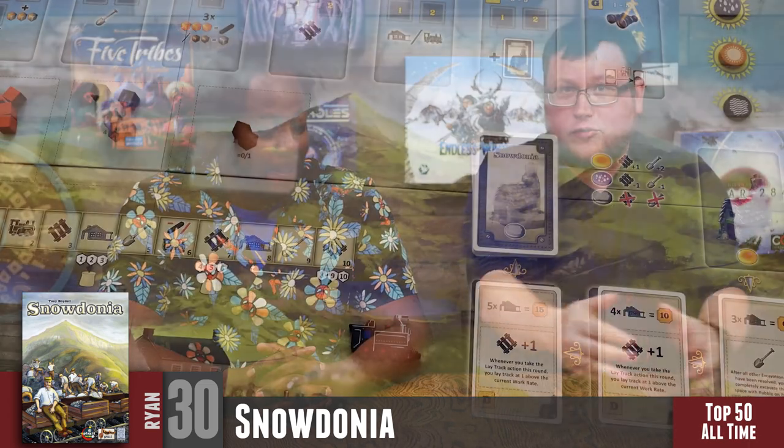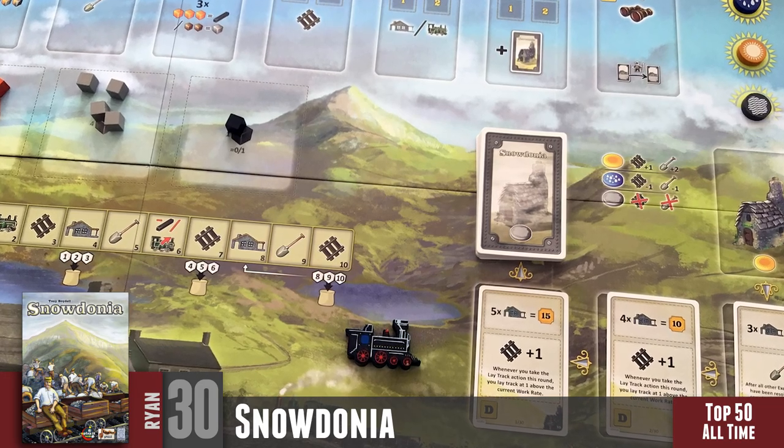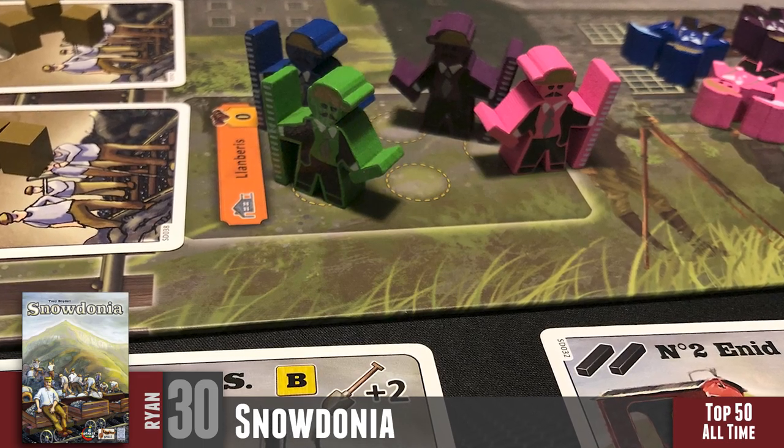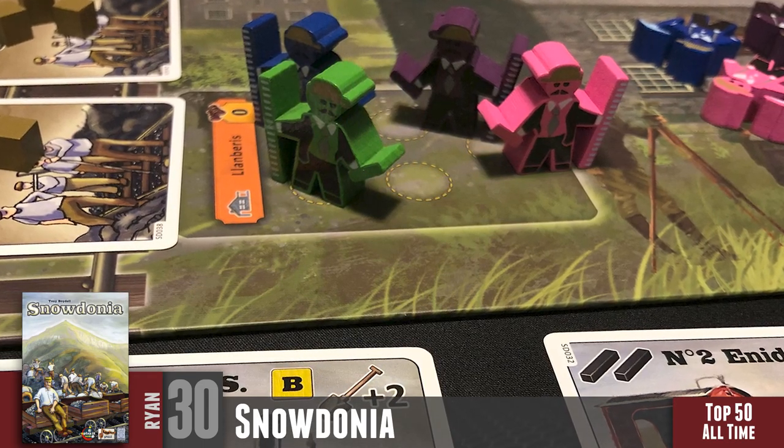My number 30 is Snowdonia. It's a fantastic game with a lot of things I like — very satisfying worker placement, moving along that track, and all the different modules, especially if you have the Snowdonia deluxe set. I'm combining it with Alubari: A Nice Cup of Tea, which really could have been a Snowdonia module — it's basically a module writ large that became its own board game.